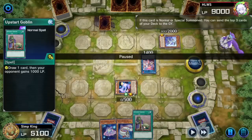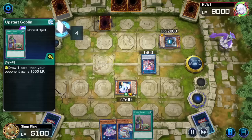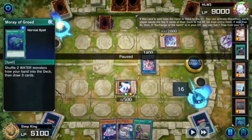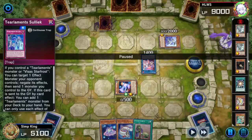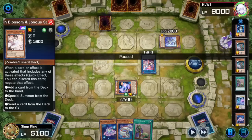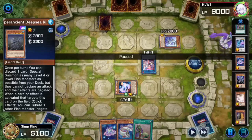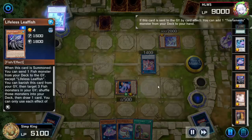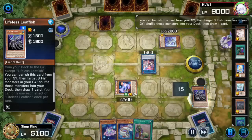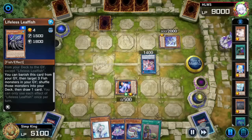Drawing another Upstart Goblin — I don't know what the odds of this happening are, but this is the second time Upstart has drawn a second Upstart. You let me know what the odds are. Opponent milling random cards — they milled a Miller, milling a billion cards, then milling another billion cards with the second Miller. Do they have a Shuffler in the graveyard? Somehow opponent has not hit a Shuffler. Nothing super relevant milled — we got Snopios in the graveyard. Opponent milled our Deep Sea King — that is relevant. We got a Lifeless Leaffish.